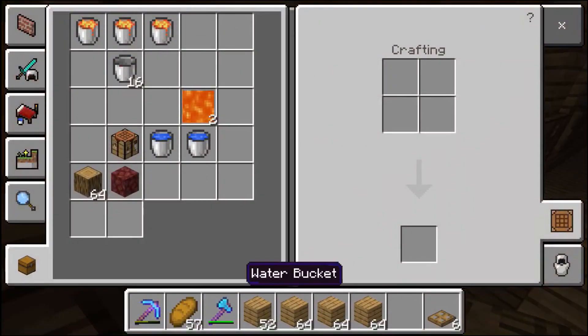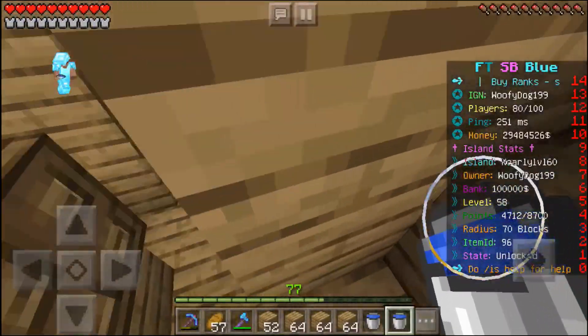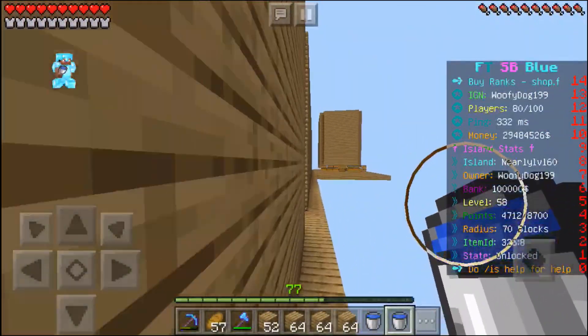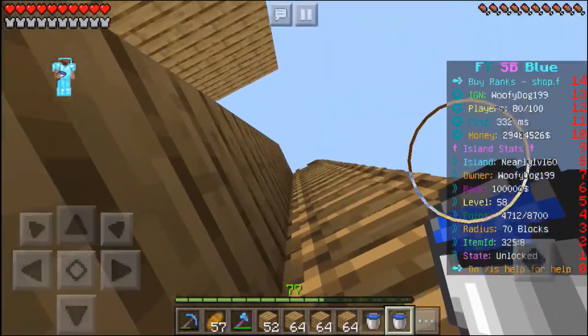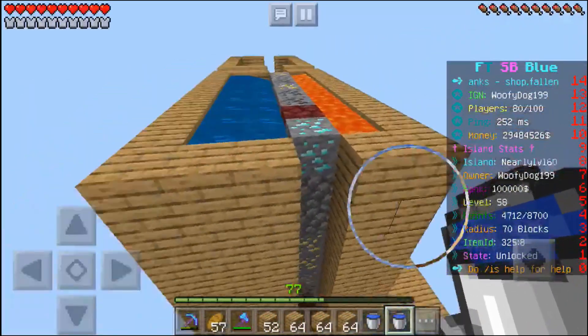Now you'll want to put the water down. The water goes up there and up there on the very top, so I need to quickly go up there. You can put a ladder up this side too, but I'm not worrying about it because that's a lot of effort. This generator is quite large.